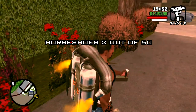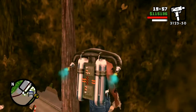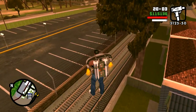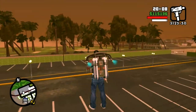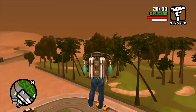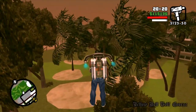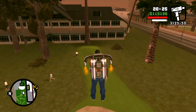I just got the second horseshoe at this house. Over by the golf course is the next horseshoe — it's on the roof of the main building, which would be somewhat difficult for CJ to climb, and thus having the jetpack makes collecting the horseshoes easier.